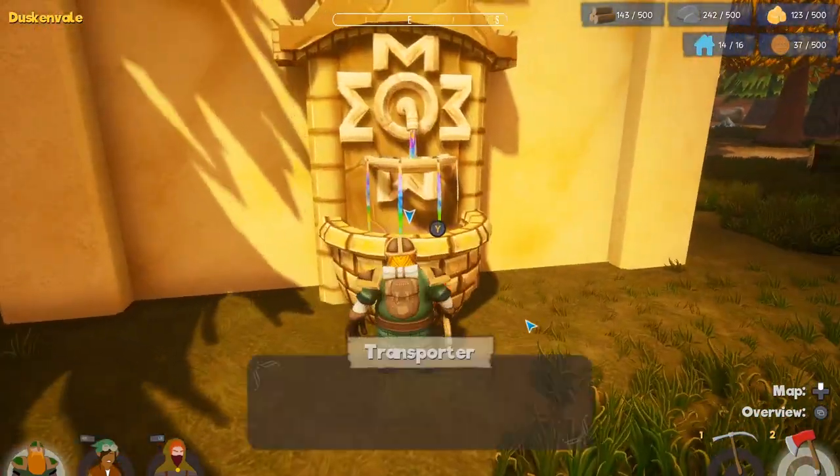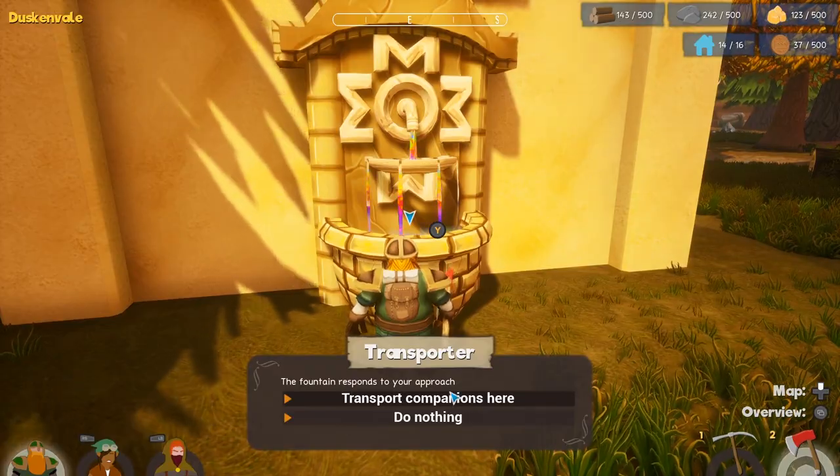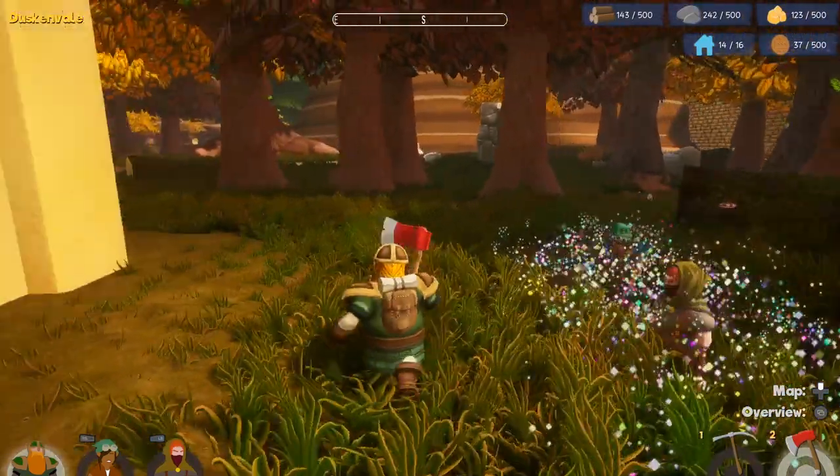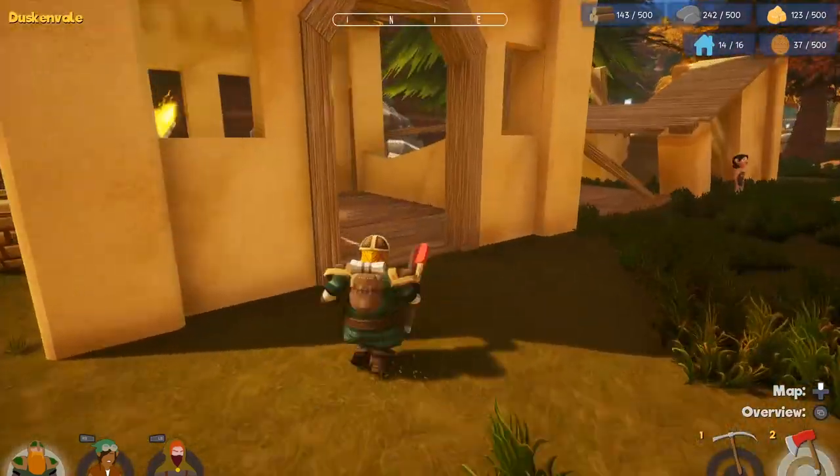This button — fountain responds to your approach, transport companions here. And ta-da, here they are! So we can all work together. Isn't that spectacular?